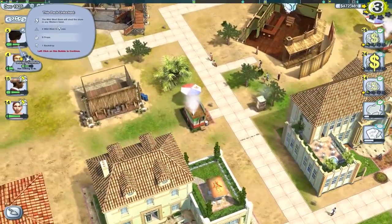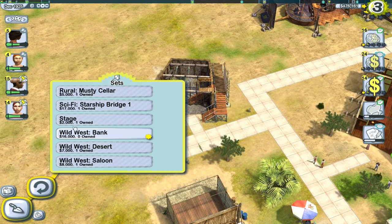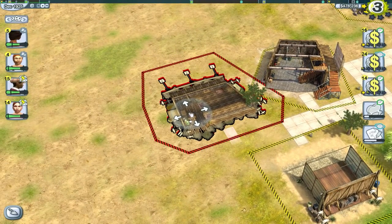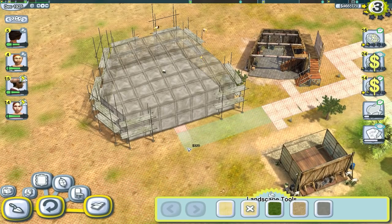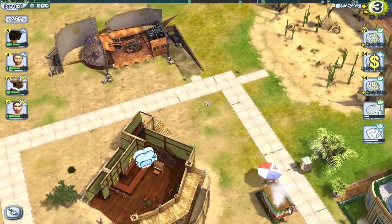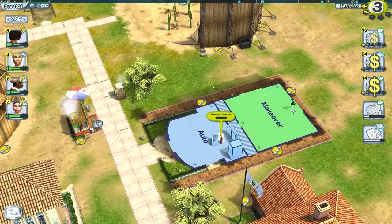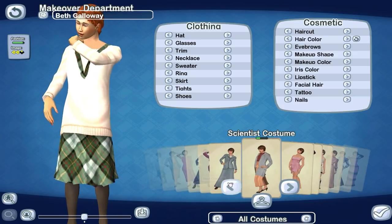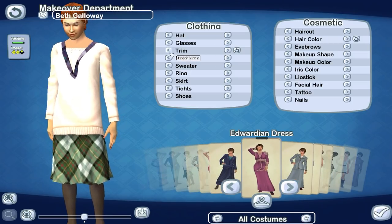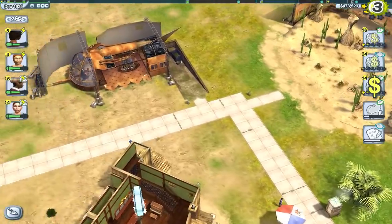Another pack has been unlocked — Wild West Bank: Steal the Show — four wild west costumes, nine props, and one backdrop. I'll place the Wild West Bank set down here to keep things in a grid. In the makeover screen you can change so much: cavalry uniforms, wild west dresses, 1920s underwear, Edwardian outfits, trim, necklaces, tights, shoes, and even iris color. It boggles the mind how many options there are. Setting it back to auto.